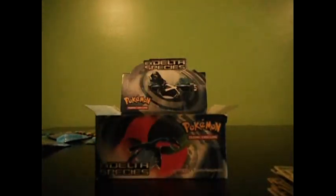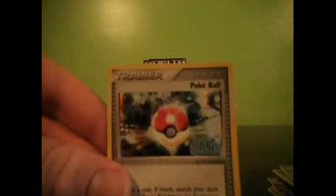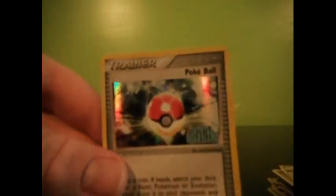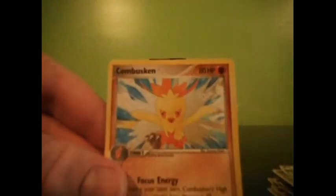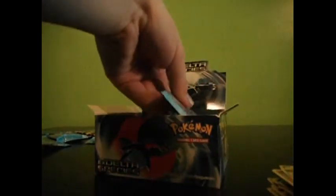These packs are getting pretty roughed up opening them. Here we have a Jigglypuff, Mudkip, Meditite, Cacnea, Torchic, Castaway, Lombre, Pokeball Reverse, and a Combustken Rare. Four packs left I think.